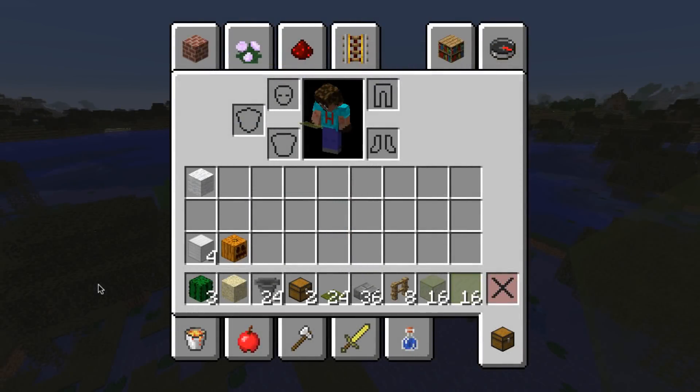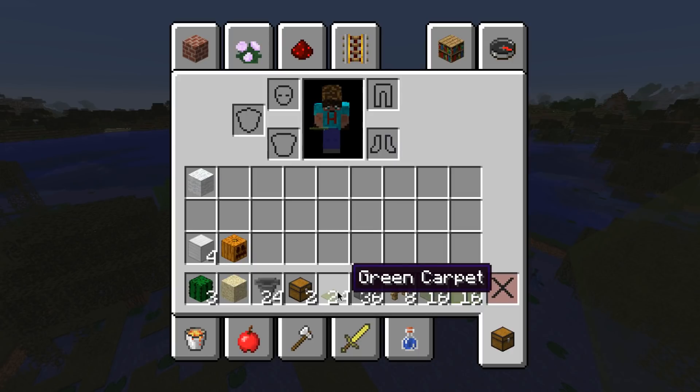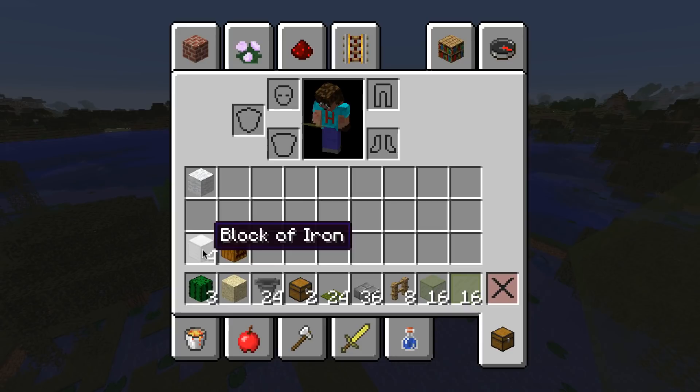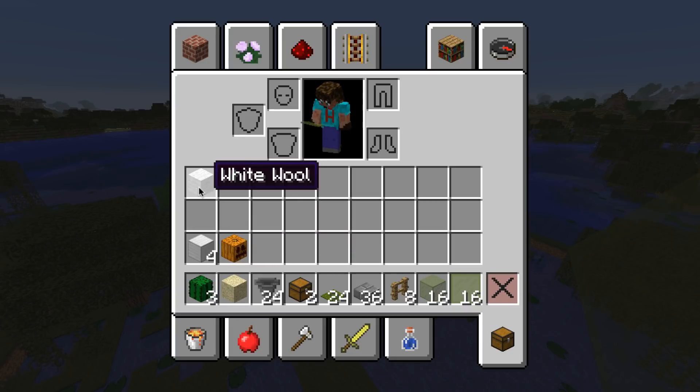For this build, per pod you need: three cactus, one sand, 24 hoppers, two chests, 24 bits of carpet (I've chosen green), 36 slabs (I've chosen stone brick), eight fences (I've got oak), 16 stained glass and 16 stained glass panes (again green for consistency), four blocks of iron, a pumpkin, and a block you can easily mine out - I've got white wool because that's really simple.